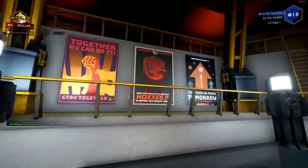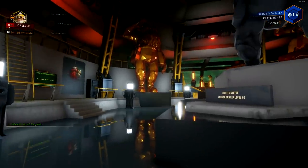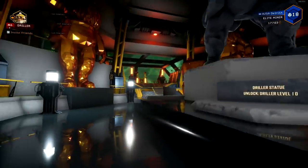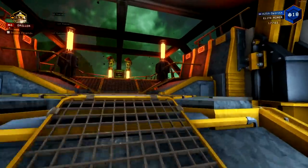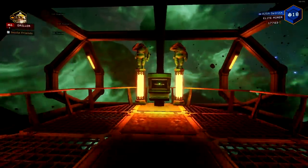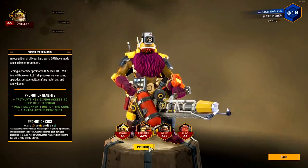Upon hitting max rank with a class — which is level 25 — you'll be offered an assignment to complete a bunch of levels, resulting in you going through the promotion process and getting a sweet star next to your name to celebrate your success. Getting your character promoted resets you to level one, but you keep progress on weapon upgrades.